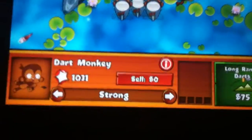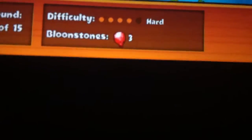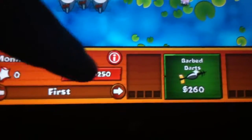Like, this is a portable dart monkey, right? It costs 0. I put one here and it costs 157, and when I put it here it costs 140. With a sub here, 284. Under this village, 250.